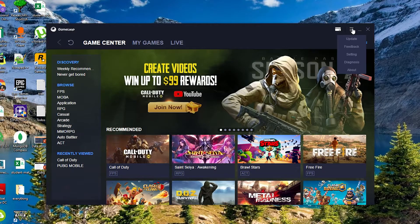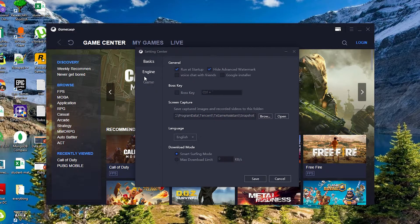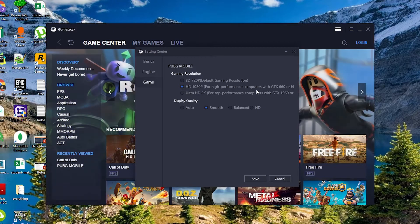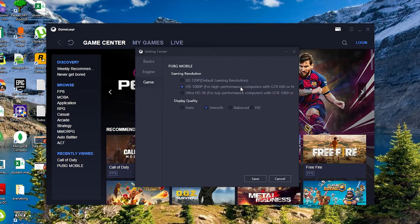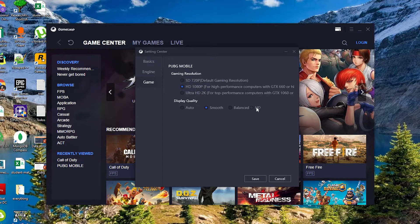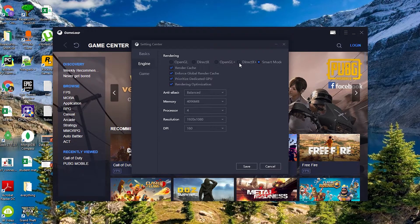In GameLoop, click the hamburger icon and update it if there's an update available. Go to Settings. First go to Game and select your resolution — if your monitor is 1080p, select HD 1080p for high performance; if your monitor is not full HD, use 720p resolution. For display quality, always use Smooth if you have a low configuration PC, or HD if you have a high configuration PC. In Engine settings, you have OpenGL, DirectX, OpenGL Plus, DirectX Plus, and Smart Mode. Select Smart Mode — it automatically gives optimal performance based on your PC configuration.